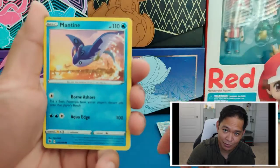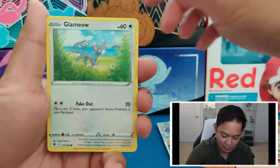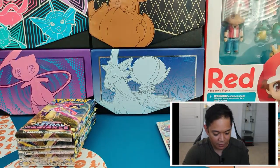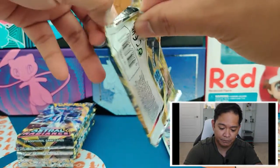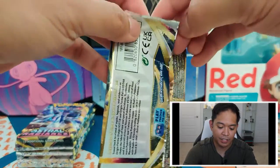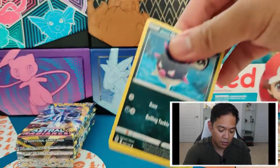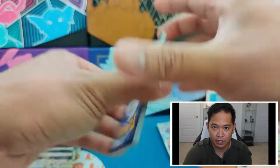Folks, get an Astral Radiance box pretty much — if we get another Trainer Gallery card, because we've already pulled three so far. If we get four Trainer Gallery cards, folks, get yourself an Astral Radiance booster box.